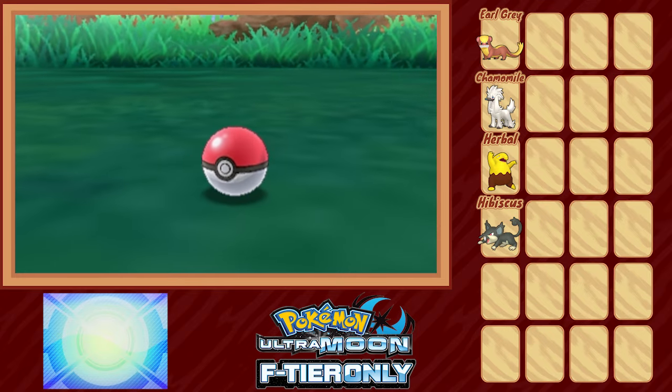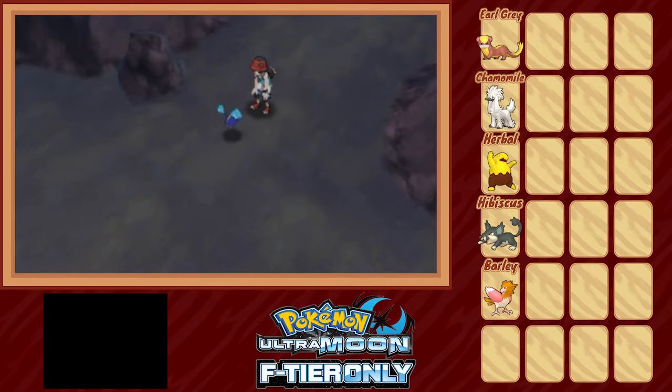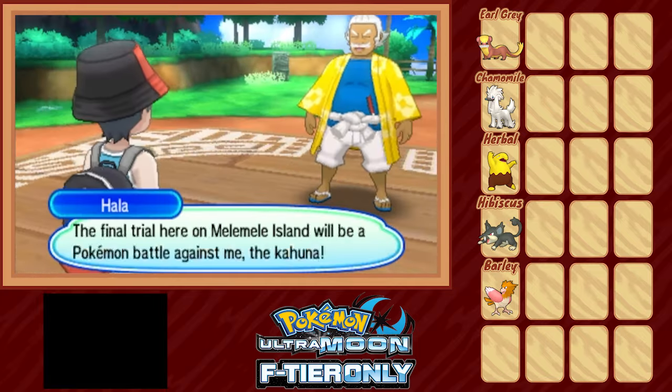Route 3 nets us Barley the Spearow before we meet up with Lily at Melemele Meadow. She asks us to save her little Nebby cloud monster that went missing, but two hostile alien-types challenge us to a battle. A quick fight later, we've cleared the first island — well, almost. Now it's time for the grand trial.